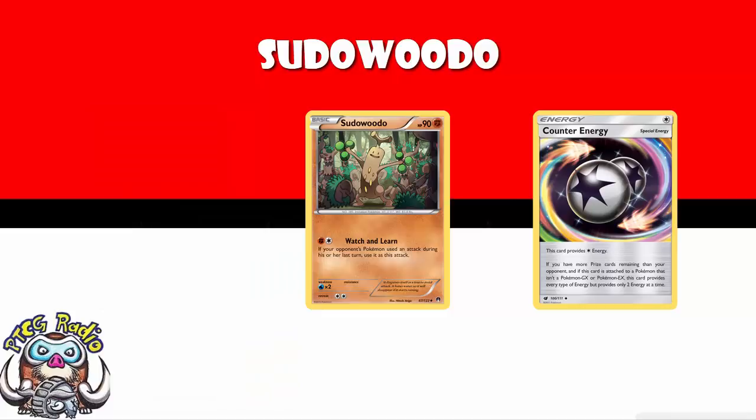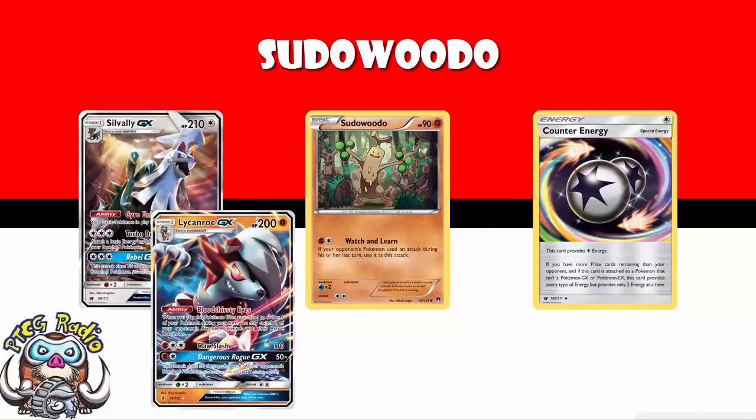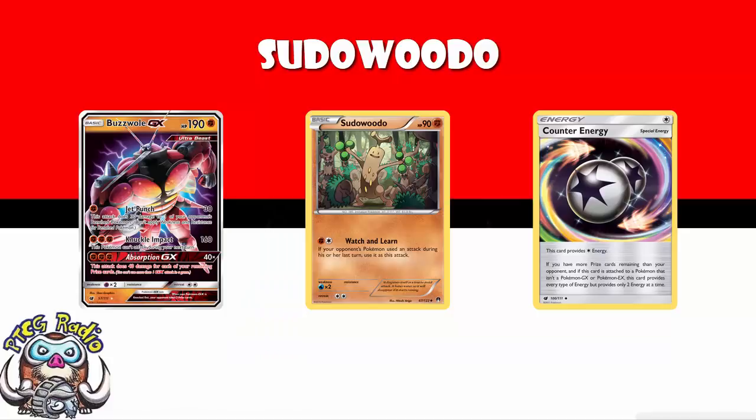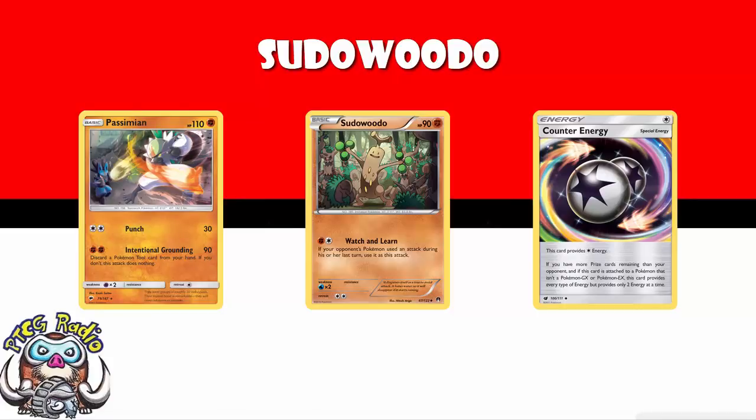Unlike Mimikyu, you can copy a GX attack with Sudowoodo's Watch and Learn, because it came out in Breakpoint before GX attacks were a thing, and there hasn't been an errata. So if your opponent were to use something like Silvally GX's GX attack - Lycanroc has the same one - in you come and you're getting a one-hit KO potentially on anything. Just remember, if you copy a GX attack, you also copy the 'you cannot use more than one per game' rule. And one more great use - if Buzzwole uses Knuckle Impact, you can come in with a Choice Band and Knuckle Impact for 190 and a KO. Sudowoodo is a lot better than Passimian, but Sudowoodo's going to rotate in September and Passimian isn't, so something to watch out for.